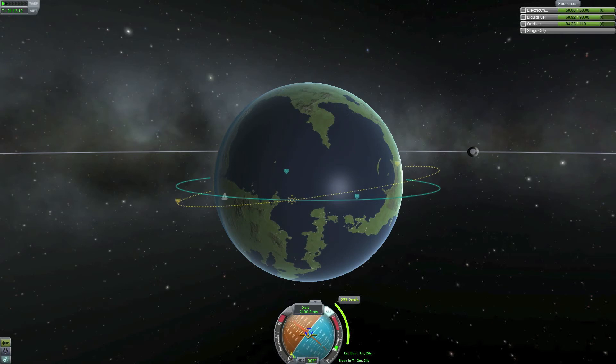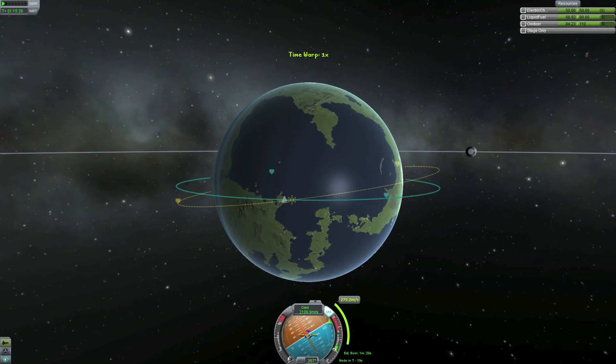In the meantime I will orientate my spacecraft to the maneuver node on the nav ball. We have now reached our maneuver node and I will start doing the burn. Since there is quite a lot of delta-v needed I will do this at full throttle.